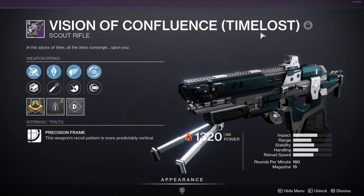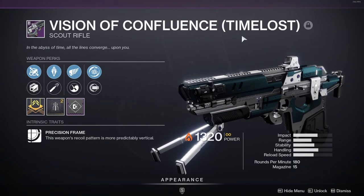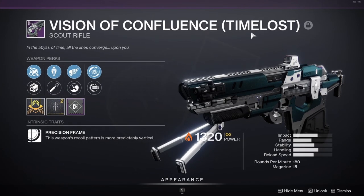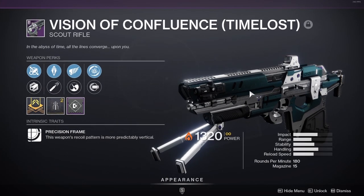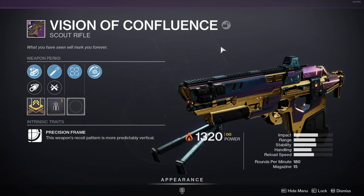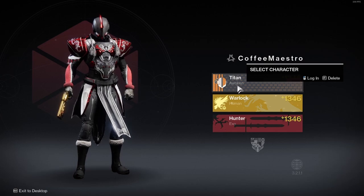Another difference between the Time-loss Raid Weapon and the normal version is the color scheme. The Time-loss Vision of Confluence has a greenish-bluish with gray color, while the normal version of the Vision of Confluence is purple with gold.